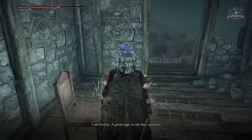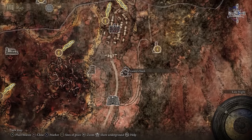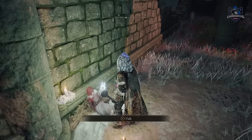You begin by speaking with Gowry at his shack in Caelid. He wants you to find Millicent, and you do that by unlocking the barriers in Caelid, or you can go to Fort Faroth and then drop down to reach the Plague Church. Speak with Millicent at the Plague Church.